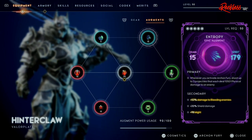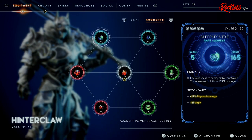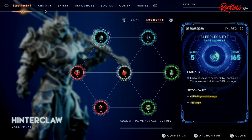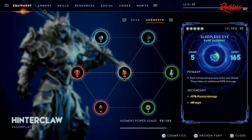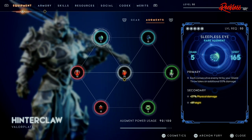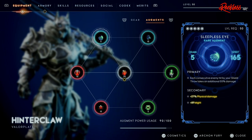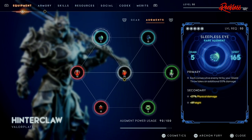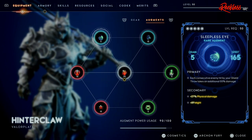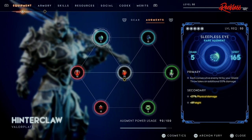For the very last augment we have the Sleepless Eye, which gives 5 drain and 165 Spirit. The primary is: each consecutive enemy hit with your shield throw takes an additional 55% damage. Shield throw can knock down adds, and if you knock down adds you can do a takedown — and if you do a takedown, you'll be able to make Bleed happen about half the time. So this build works together really well. The secondary is plus 27% physical damage and plus 89 Might.